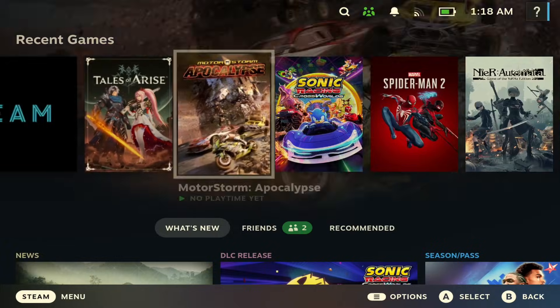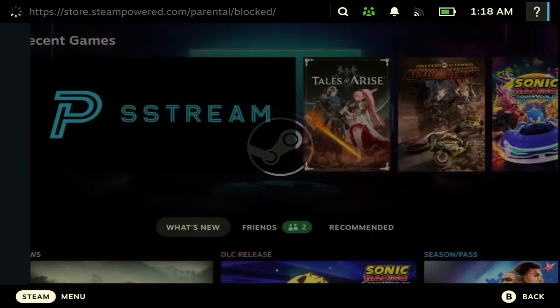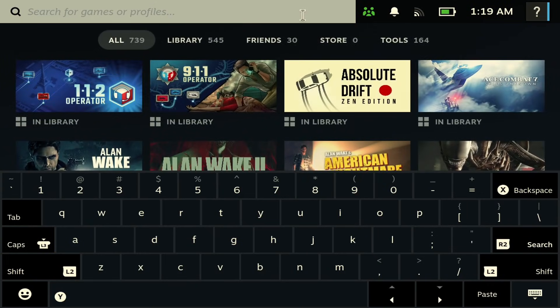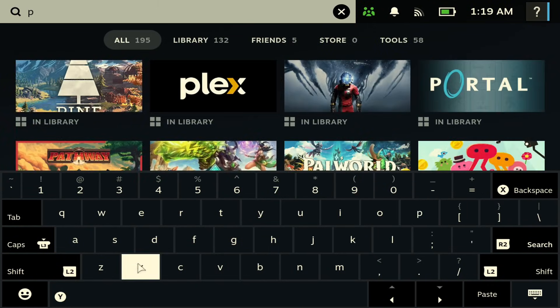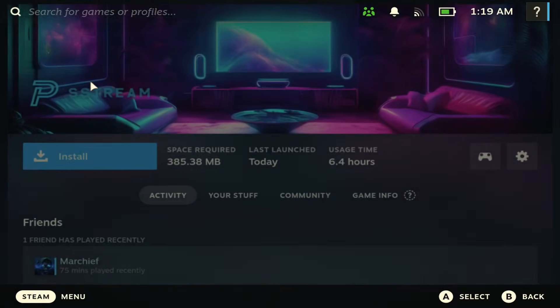Alright, with that being said I'm going to show you guys how to set this up. As you can see here, this is the app — PS Stream. You can just go to the Steam store and search for it. We're going to type in PS Stream here and you should be able to see it come up.